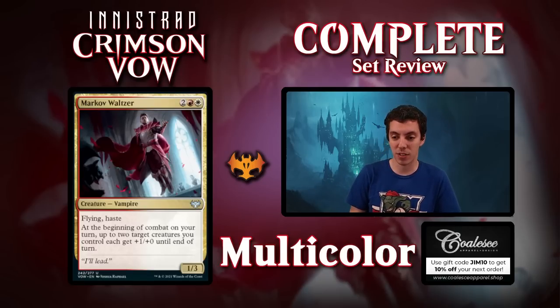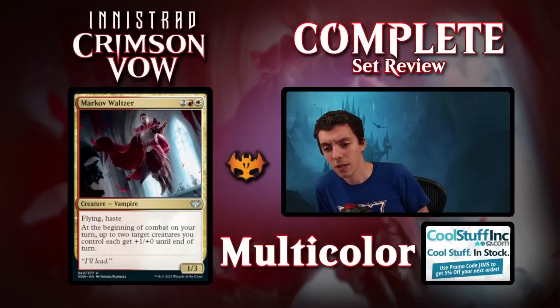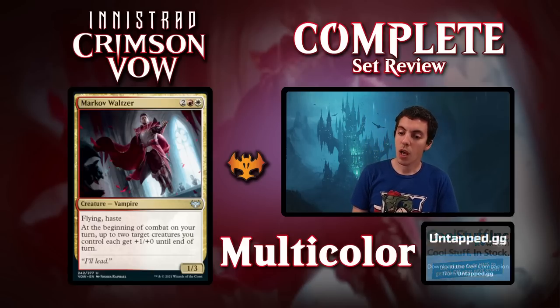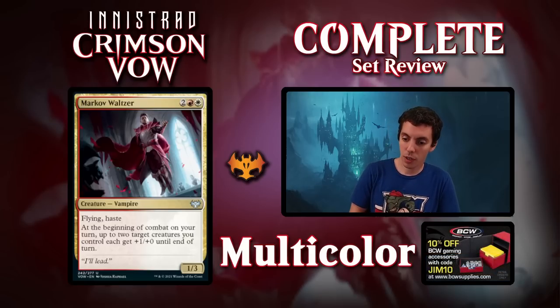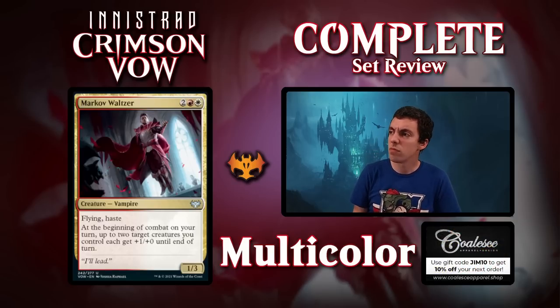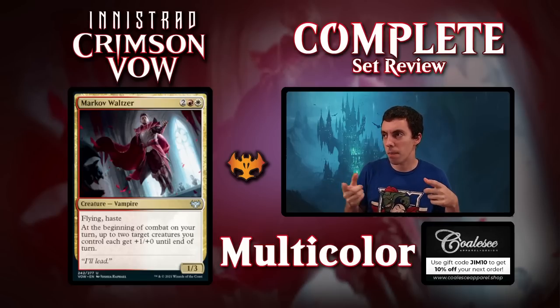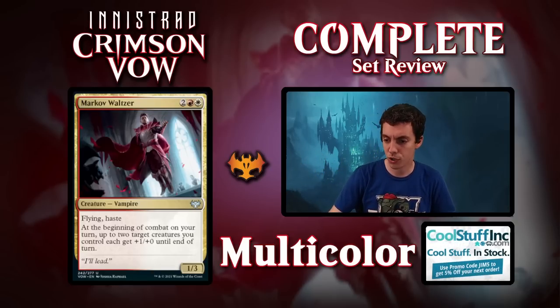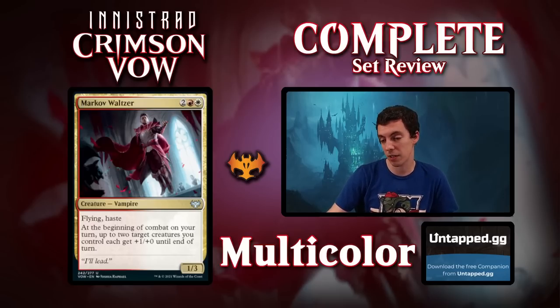Markov Waltzer — everyone just freaking loves to dance, as such. 1-3 Flying Haste for 4 — not a great rate. But if you begin combat on your turn, up to two target creatures you control each get +1/+0 until end of turn. So you can target itself and then target something else — it can't target itself twice. It's effectively a 2-3 Flying Haste that pumps a different creature. Fine Limited card, not super exciting, but a pretty good curve topper. You can spread them out, make your 2-drops push through, attack for one in the air. Good Limited card. Also a pretty cool Training enabler too.